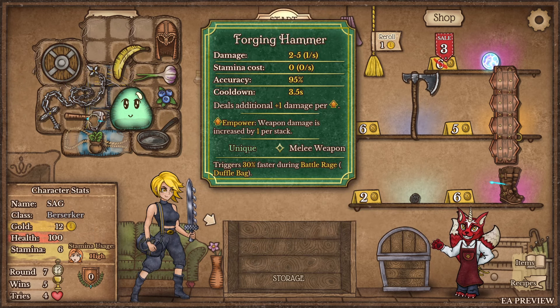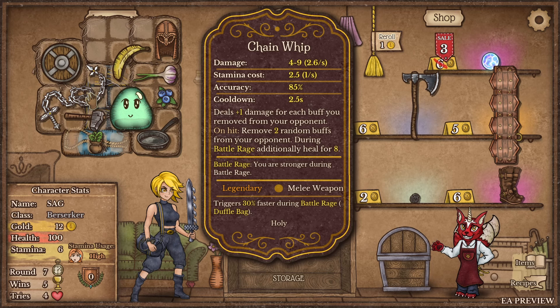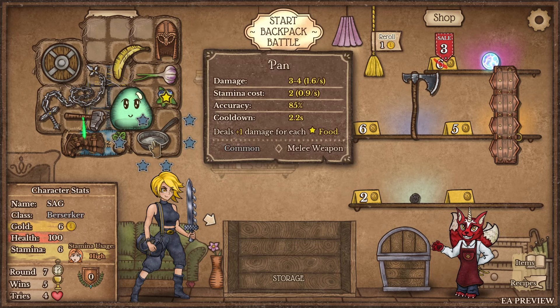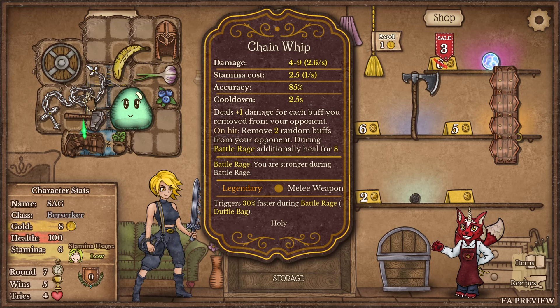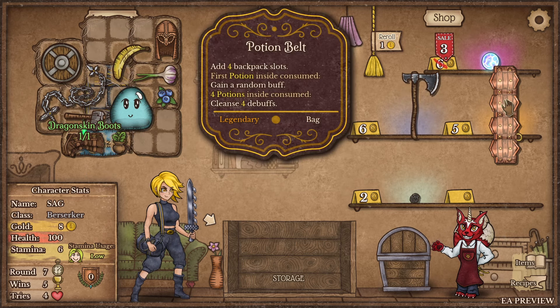Wait - you get to keep the hammer, it just helps you create something new! 2.5 stamina cost, 4 to 9 damage, deal plus one damage for each buff you removed from your opponent. On hit: remove two random buffs from your opponent. During battle rage: additionally heal for 8. And now we can make dragon skin boots - on hit gain one damage. That cooldown is high at 2.5.